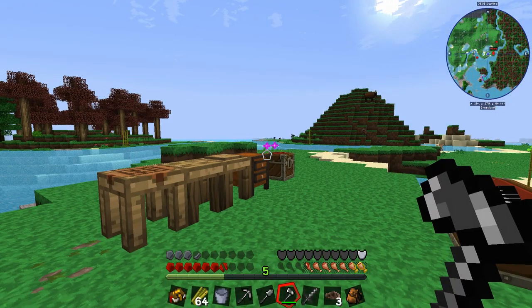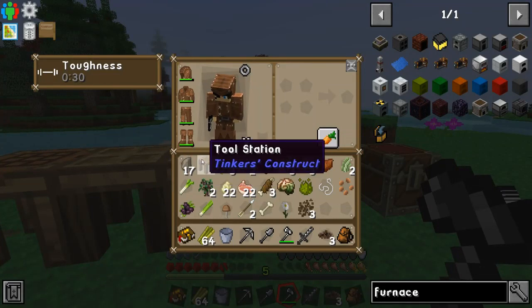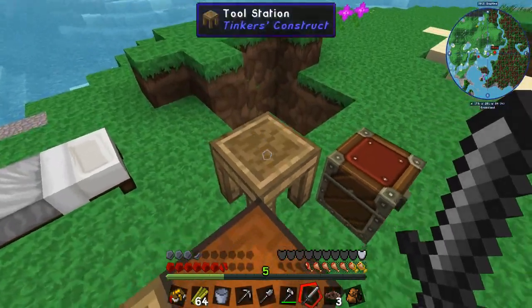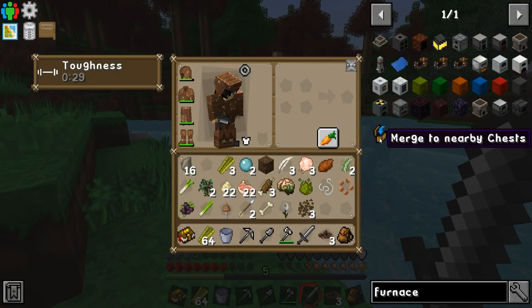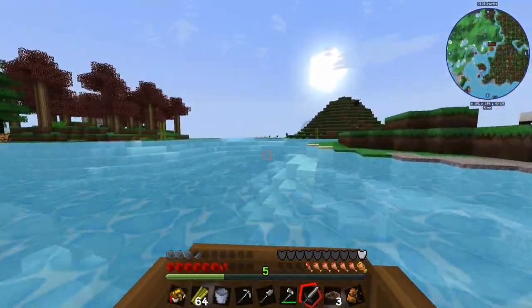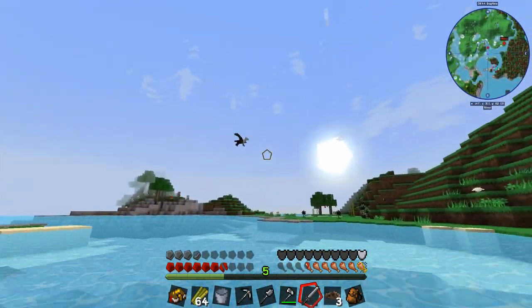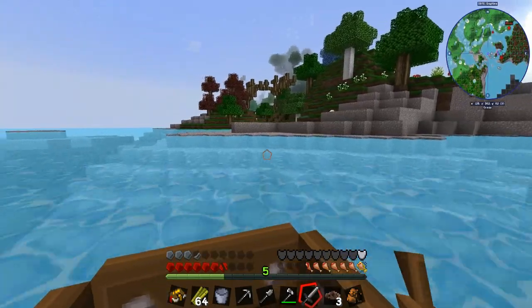Now I have the full set of flint tools sorted out. I was carrying my tool station around because I misplaced it, but you can repair your tools on the go which is useful. I'm out of food — I found three chicken and 22 raw pork chops, but I need a furnace to cook them. For the furnace I also need coal, and I think I saw some earlier.